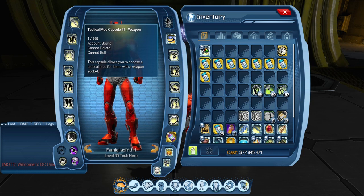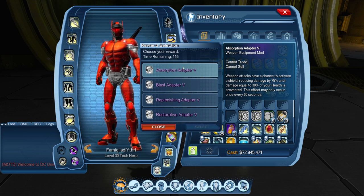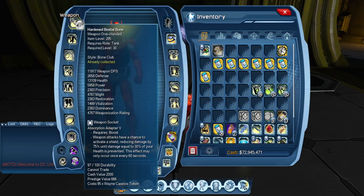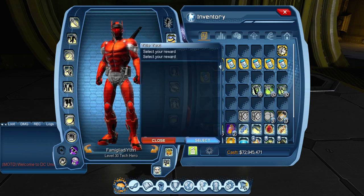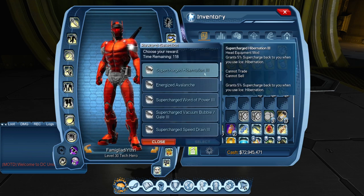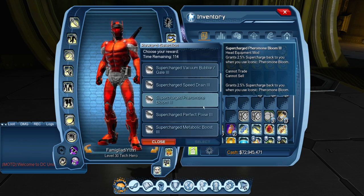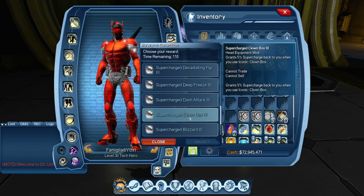For gear mods on Ice: in your weapon slot it's always going to be Absorption Adapter — activating a shield reduces your damage by 75% until damage equal to 30% of your health is taken. For your helmet mod, this depends on what shield you run. Ice doesn't really have a dedicated tanking shield in the powerset, so you'll be using your movement-mode shield — Dash Attack or Perfect Poise.